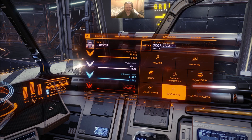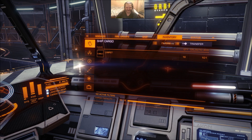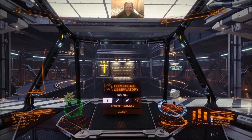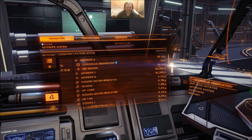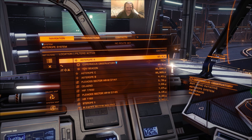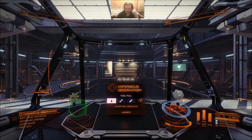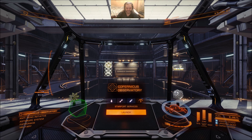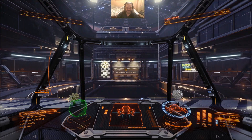One last thing before we head out: in the inventory, don't forget your limpets — you will need them for the decontamination. Also on the navigation tab, I've got fleet carriers filtered out, because otherwise the place is so full of them you'll just have this endless stream of carriers while you're trying to find anything. Right, let's launch and take on a few scouts.